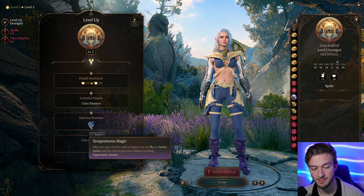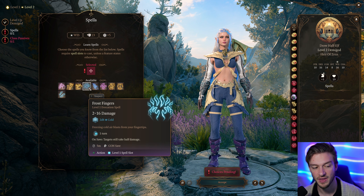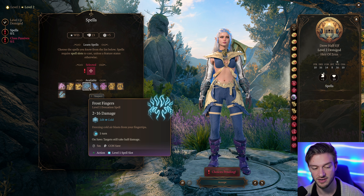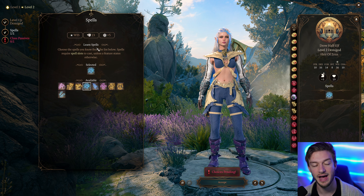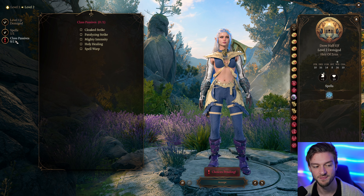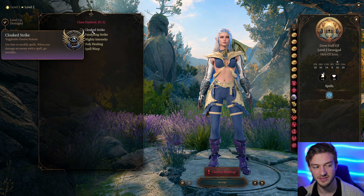At level 2, we get Temptus Magic, so we can do a fly bonus action after casting a spell — similar to the Storm Sorcerer. We're going to take Frostfingers here; it's kind of like a minor Cone of Cold, doing 2d8 cold damage which can be doubled. It also gets an additional damage die when you upcast it, so it's pretty nice, and we can use Create Water to double the damage.